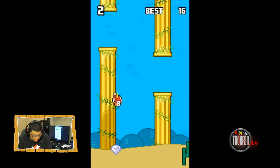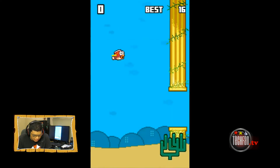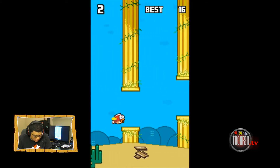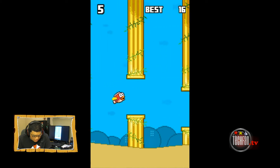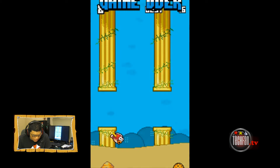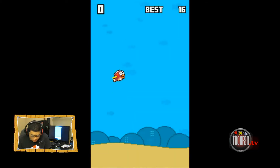And you know what I just noticed? The ads are at the bottom, not at the top, which makes it less annoying I think. Everything else is the same as far as the engine goes. If you drop it, it actually drops at about the same rate as Flappy Bird did. How do I go from 16 to 1 and 2? That's so stupid.